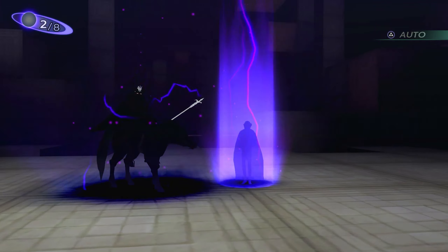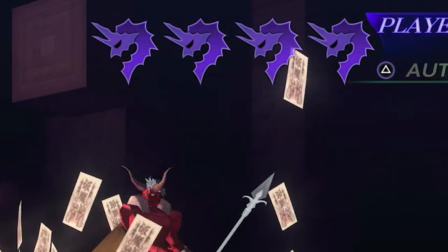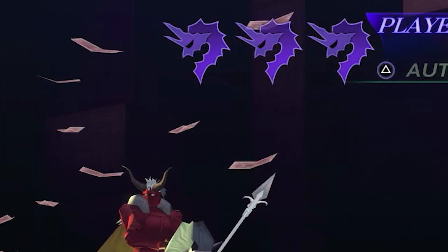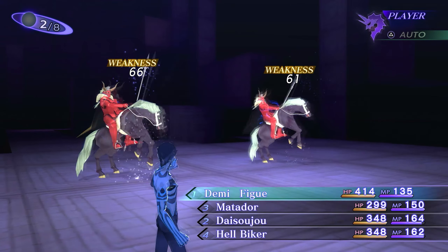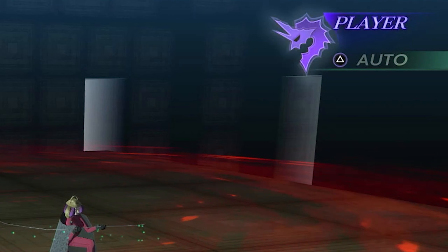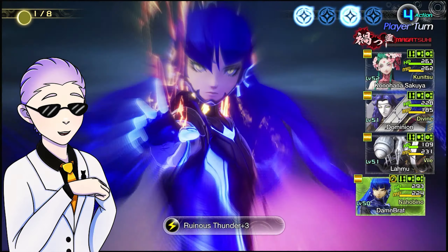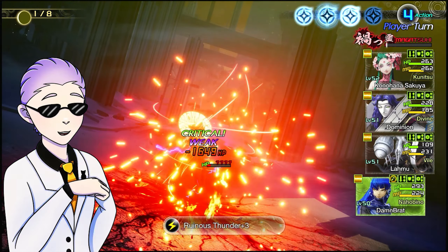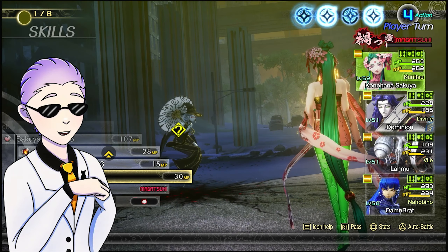At the start of a battle, your team is given icons called Press Turns. Every time you take an action, it costs one of these Press Turn icons. However, by striking an enemy's weakness or landing a critical hit, the Press Turn will not be consumed, and you'll be given an additional action to deal more damage. When played correctly, this can give the player a maximum of 8 total actions during a turn, provided they have a full party.